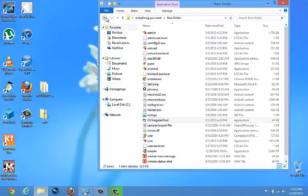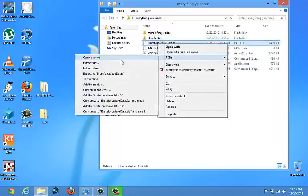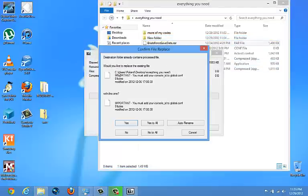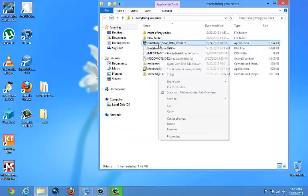Okay, it's registered successfully. Now you've done those two things. You want to unzip Brute Force and then install it.